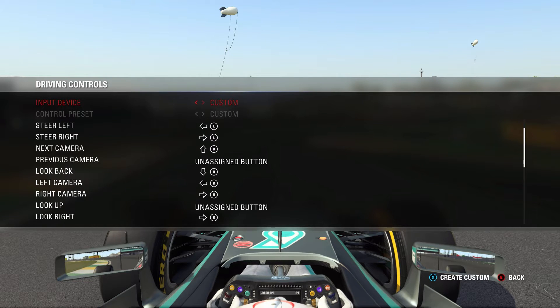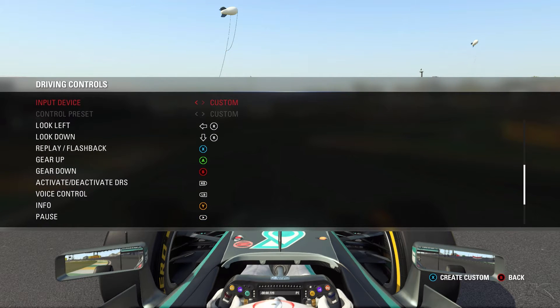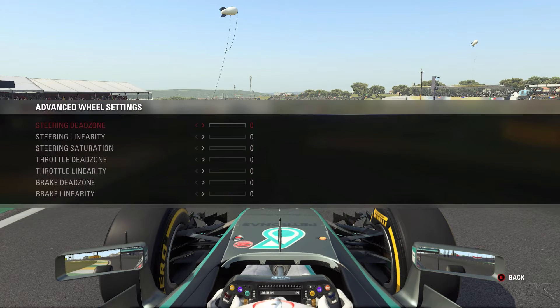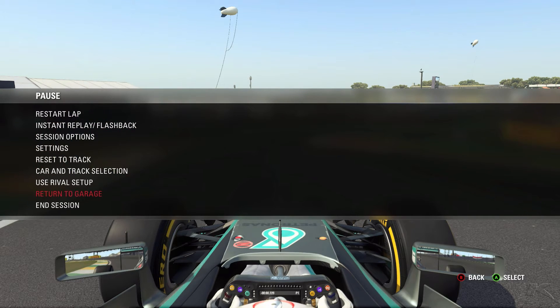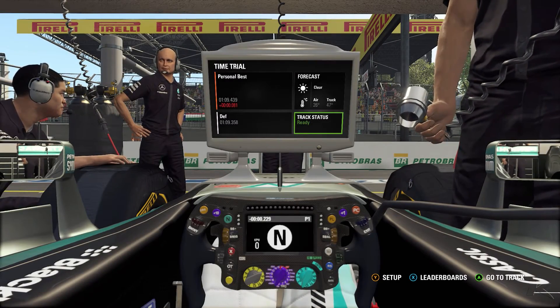I'm driving with a pad — all the settings you can see right here. My advanced wheel settings are all on 0, which I think is not default. I think default would be if the first part was on 10 and the rest all on 0.